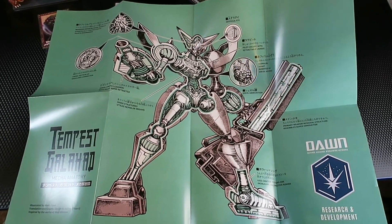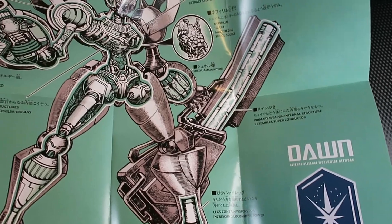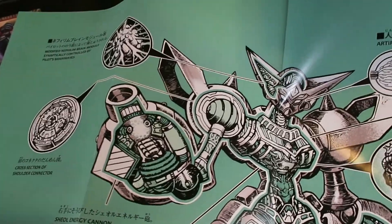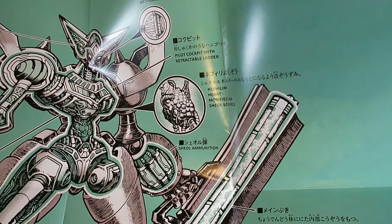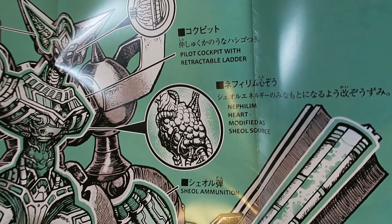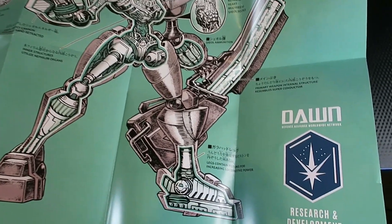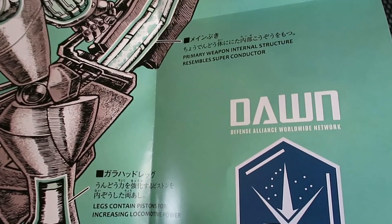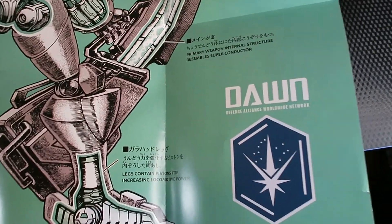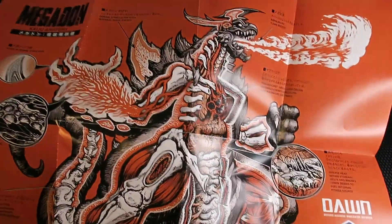Here is one side of the double-sided poster featuring Tempest Galid — sort of like an anatomy poster showing the inner workings of this mech. It has details like a 'Nephilim heart modified as shield source.' And there's also a 'Dawn Research and Development — Defense Alliance Worldwide Network' label, so that's the name of the human alliance, DAWN.